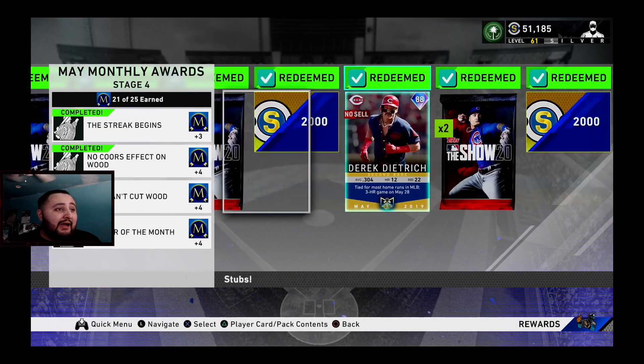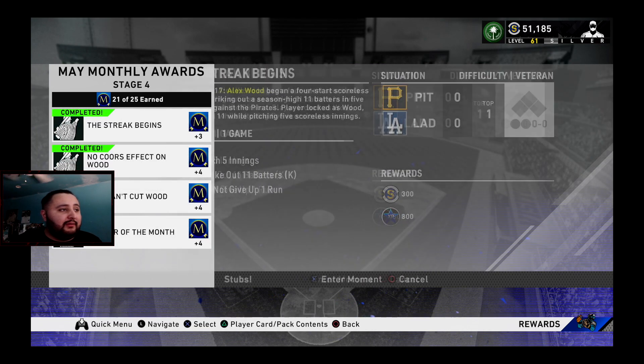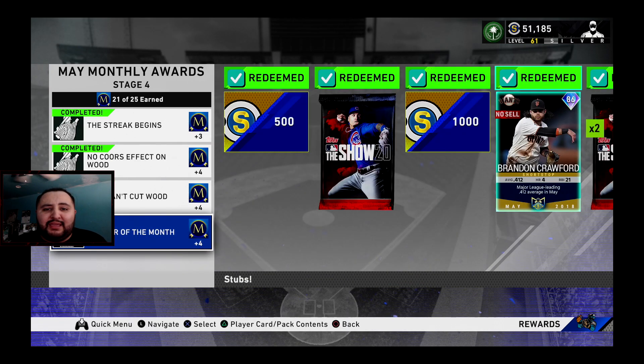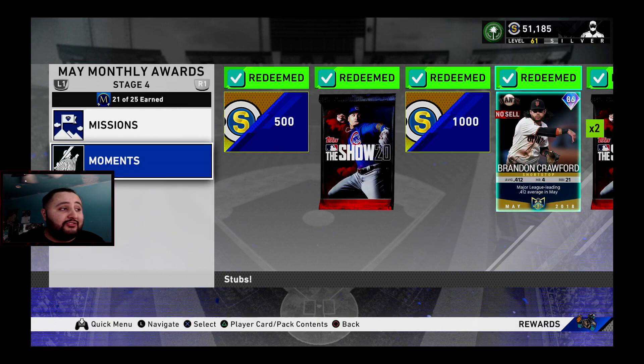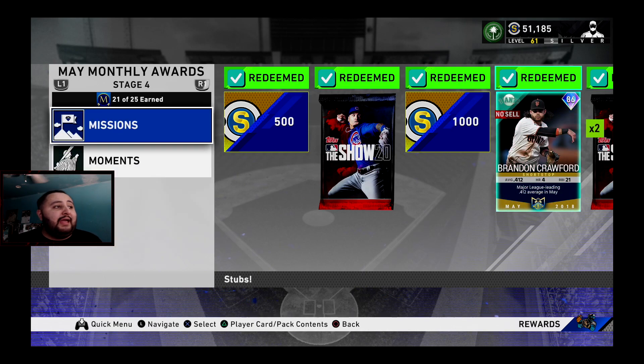You guys are obviously going to do all these moments right here, which are the Alex Wood moments. One tip I could give you guys on these: get the strikeouts done as early as possible. Don't wait until the last couple of innings to get those strikeouts — it's going to be stressful. I just went through it, so please get those strikeouts done as early as possible.